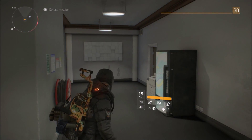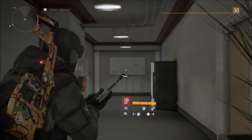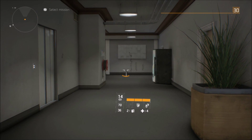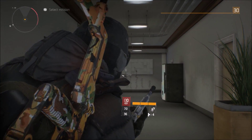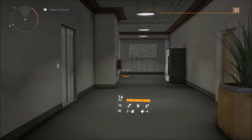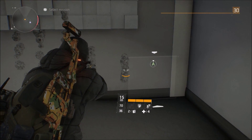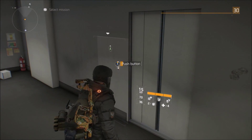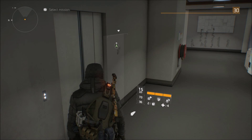Now let's try it from a bit further back — the recoil gets a little harder to manage but you can still do it. Moving further back to this plant, the recoil gets pretty hard to manage here; this is probably where it stops getting effective. By the end of the hallway, it's a lot harder to manage — you're going to have to take your shots a lot more slowly and will probably miss more. So the Damascus is super effective up close but gets harder as you get further away.